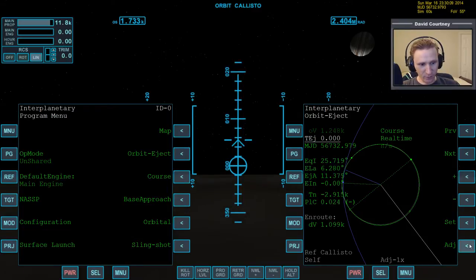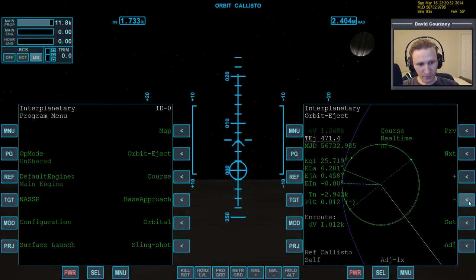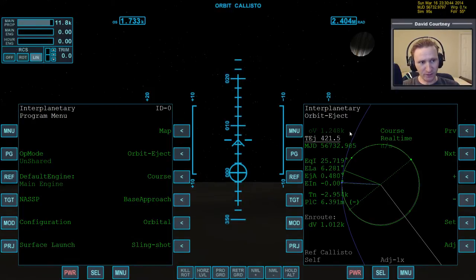Set adjustment to 10 and bump the blue line around until DV is at its lowest. The DV is at its lowest right here — 1012 — so just continue adjusting. We're coming up not too far away, so I'll bring the time warp down to 0.1 or pause. If you come up into orbit and the TEJ has been put way out into the future, one or two orbits out, you're going to want to reset that — so let's make that a step.